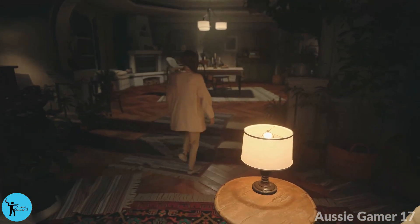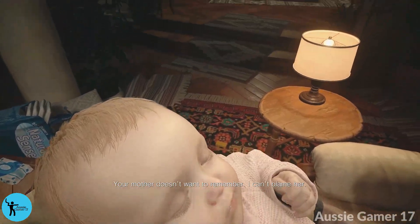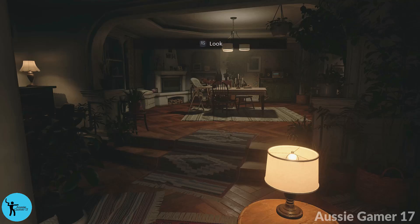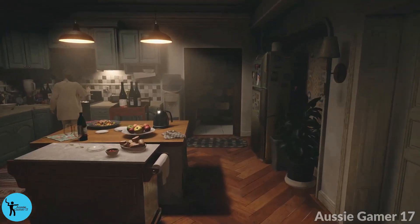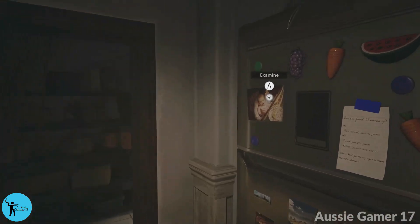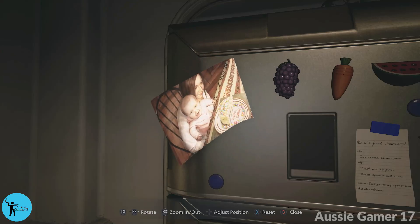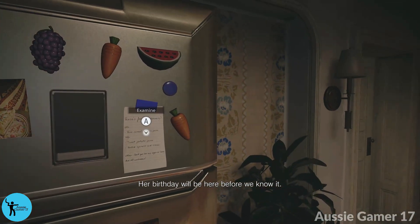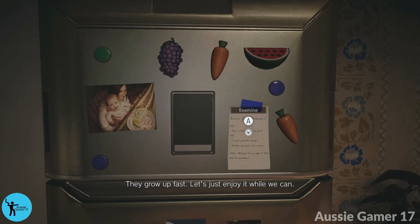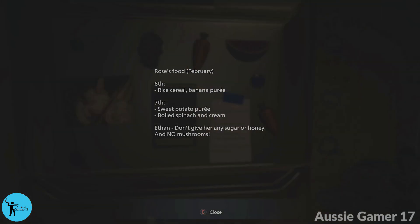When we get control here, we're getting the first collectible of the game — file number one. There are 47 files. As soon as we've got control of Ethan, go straight into the kitchen to the fridge. The photo on the fridge doesn't count as a collectible, but look at it because it ends up in your inventory. Then grab file number one — the memo on the fridge. That's file number one of 47.